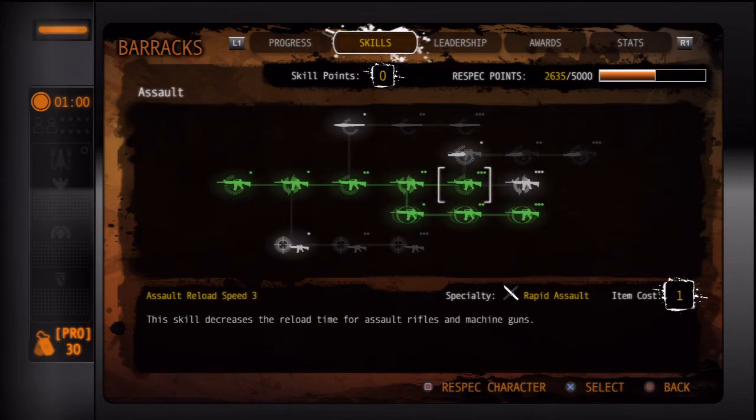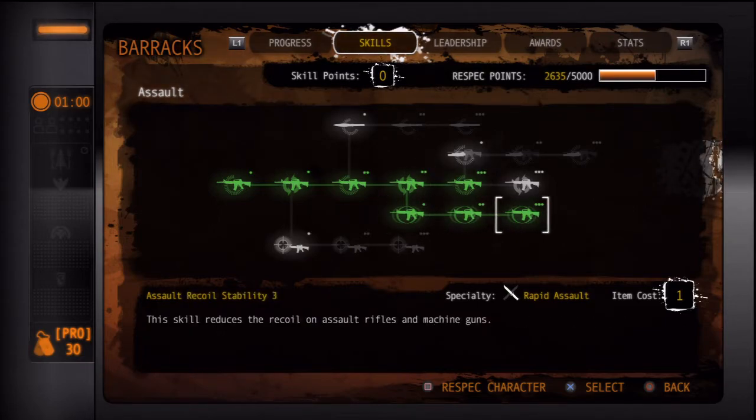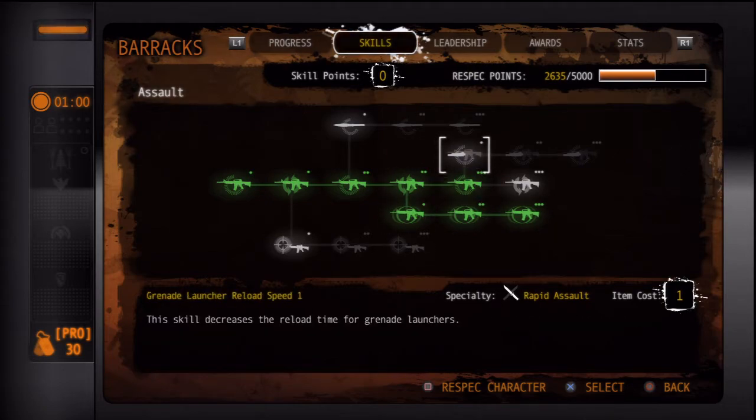Swap speed and reload speed are always important. Assault rifles are the most widely used weapon I've seen, so reload speed in your primary weapon of use is always important to have maxed out. We also got recoil stability for assault rifles, and how fast you can reload your grenade launcher, since assault rifles can have grenade launchers attached.